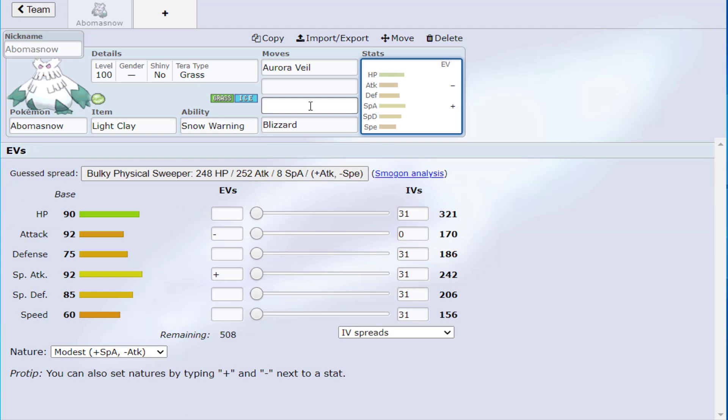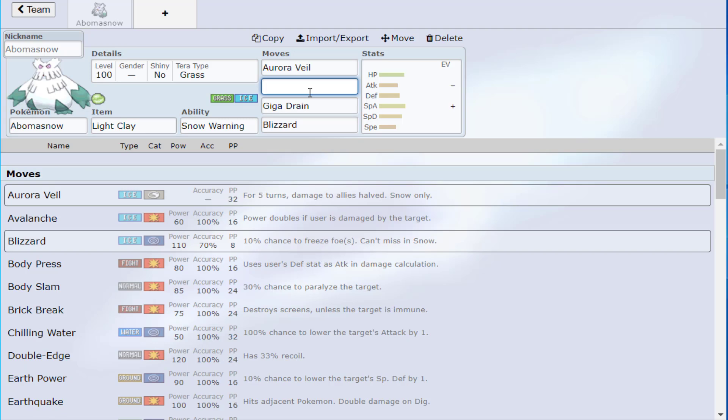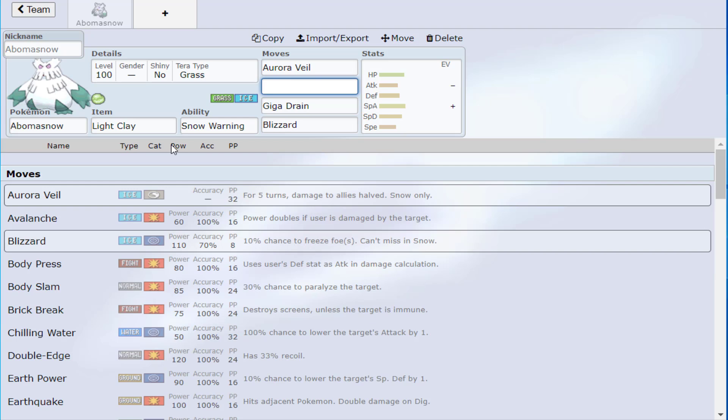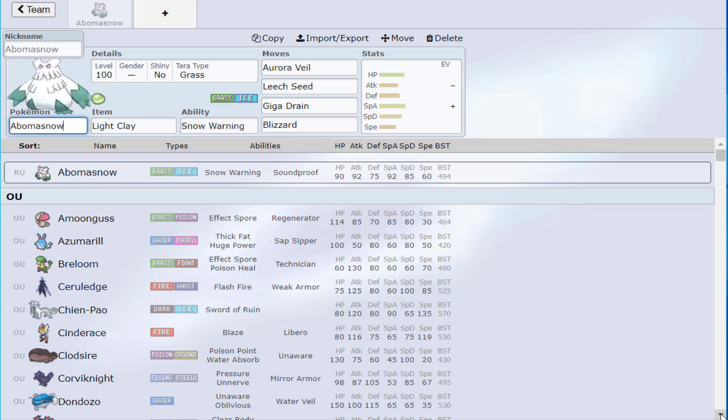We're going to go with the typical Abomasnow set: Blizzard is the strongest Ice move you can run, though you could rock Ice Beam if you want to hit outside of Snow. Typically Blizzard is what it runs. We're also not running Heavy-Duty Boots so we can extend the Aurora Veil effect with Light Clay. I believe it now gets Earth Power — it never used to, but I think it got it last gen, so it can actually hit Heatran now.